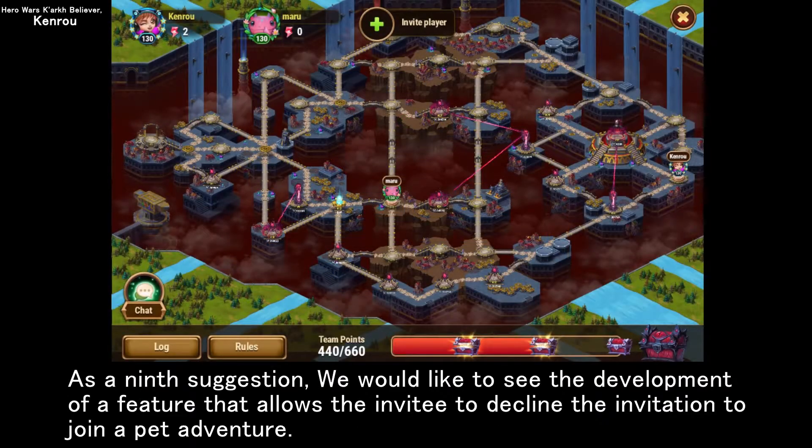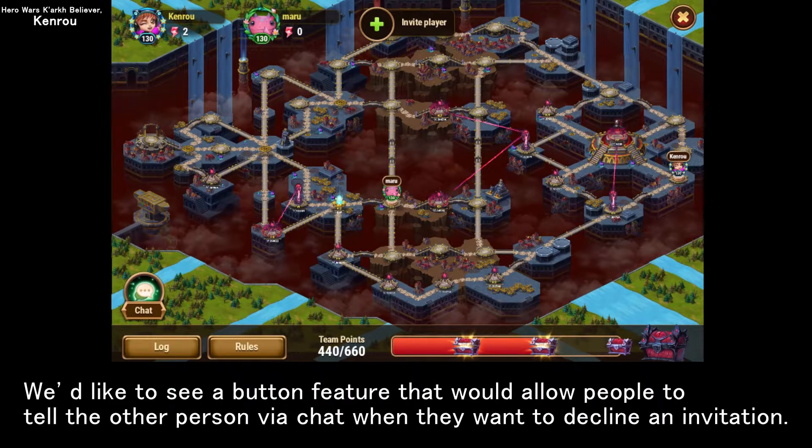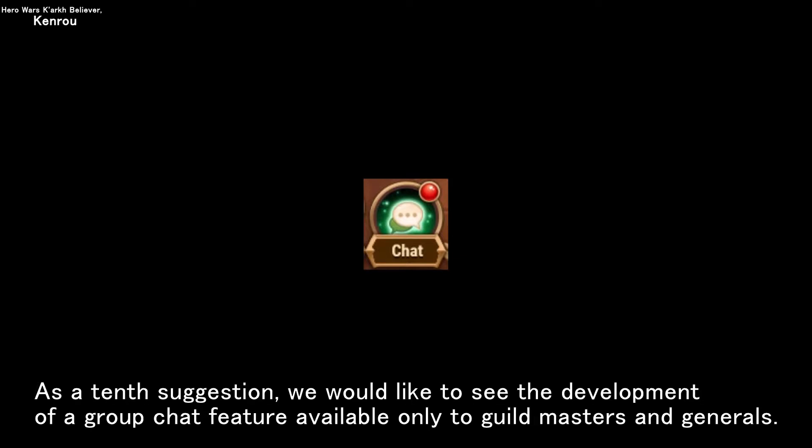As a ninth suggestion, we would like to see the development of a feature that allows the invitee to decline the invitation to join a pet adventure. We'd like a button feature that would allow people to tell the other person via chat when they want to decline an invitation. As a tenth suggestion, we would like to see the development of a group chat feature available only to guild masters and generals.